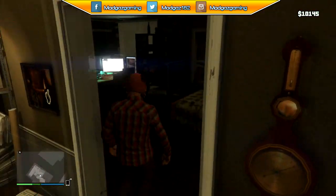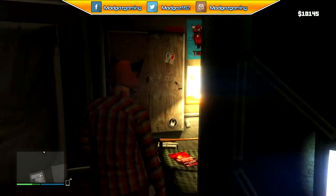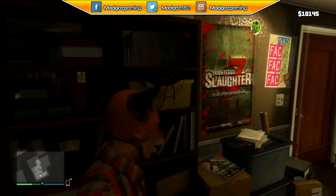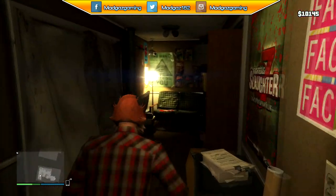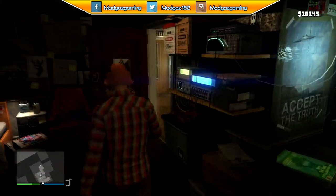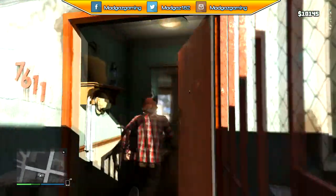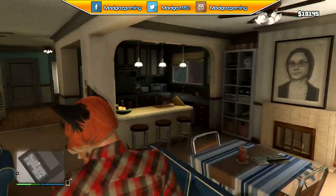Just keep looking around the map and see if you can find enterable buildings yourself, because there are absolute tons of them. Hopefully we're going to find some more stuff like the Bahama Mamas — the nightclub that was unlocked is now available to walk through as well. Just keep looking around the map and you'll find enterable buildings you didn't know existed. I'm going to keep looking out for new ones as well.